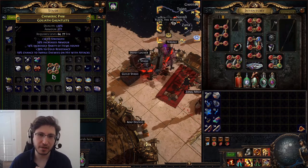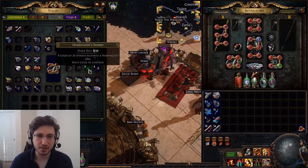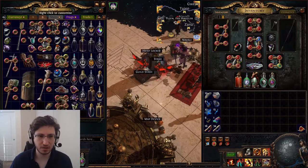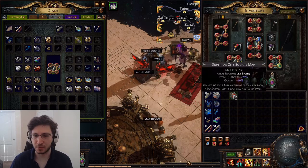The other big thing is that this is on a Goliath Gauntlets base — that's pretty good, that's what I wanted. But let's talk about base items. Let's run a map — this will be a demonstration for those wondering what a mid-tier player looks like.